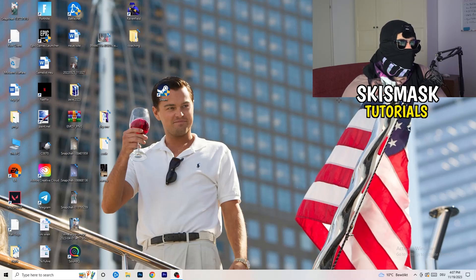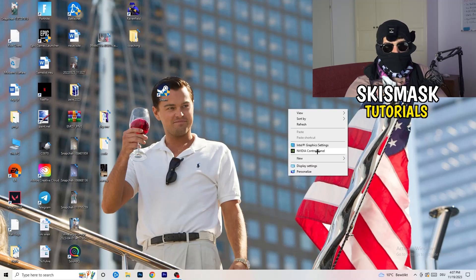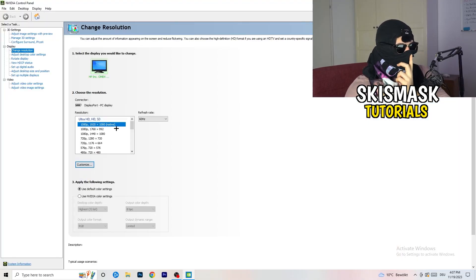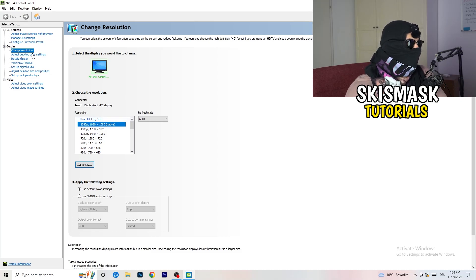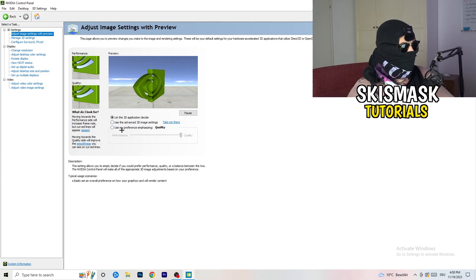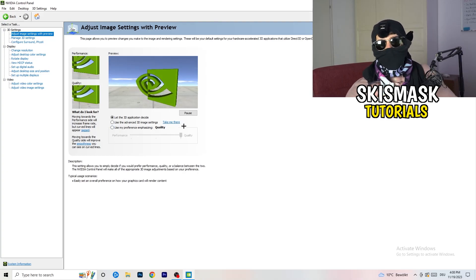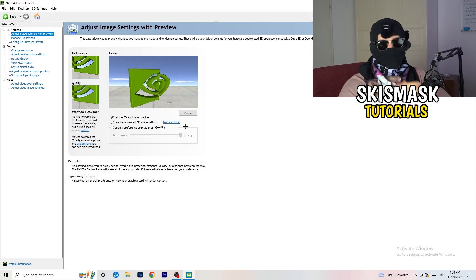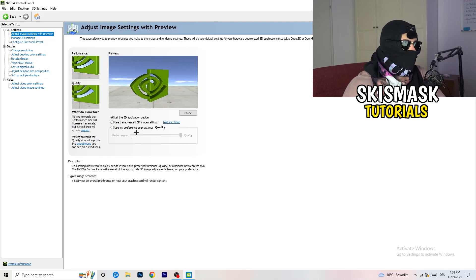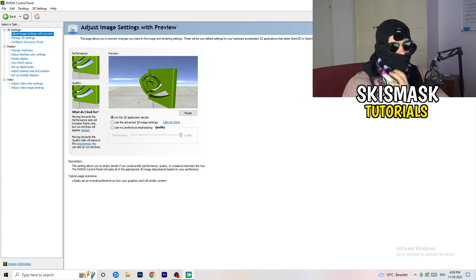Next, right-click your desktop and open Nvidia Control Panel. Check which resolution is working best on your PC — for me it's the native one. Go to 3D Settings on the left, click Adjust Image Settings with Preview. You'll see a slider — I'm currently using Quality, but if you want to increase performance and reduce FPS drops, drag it back to Performance. Then close the control panel.